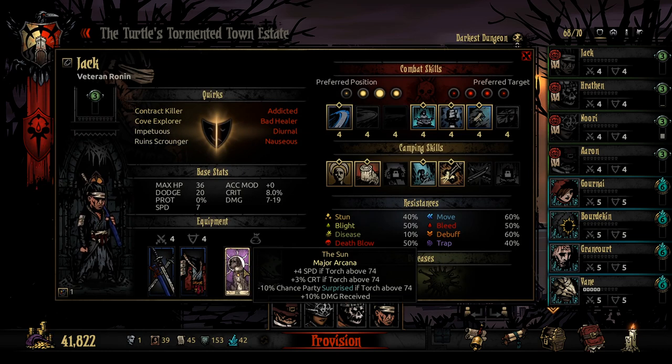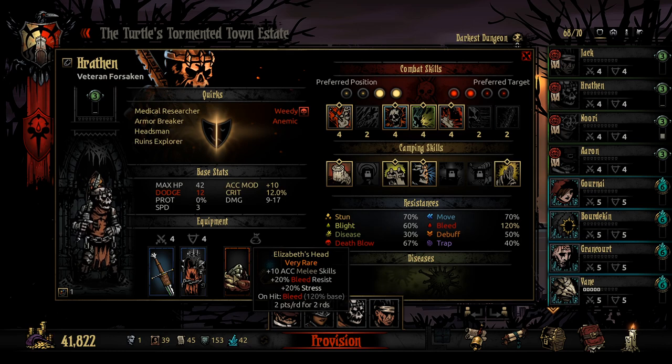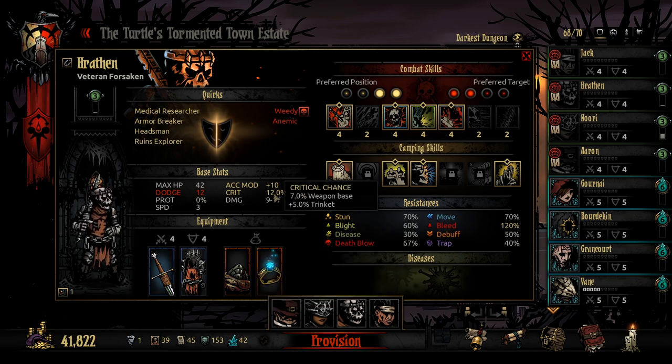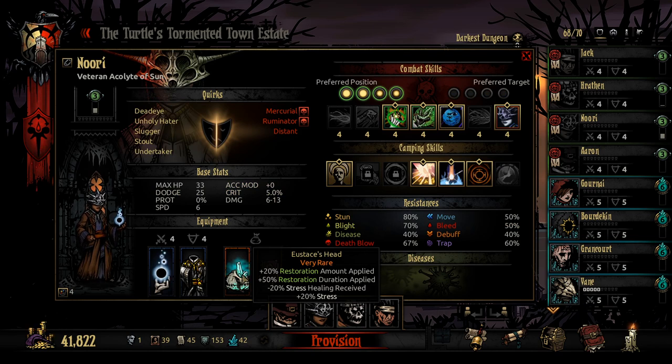We're going to be taking the Sun because this thing is just insanely good. The 10% damage received isn't a massive thing, but we get huge speed, huge crit, and minus chance to be party surprised. Then we're going with Blight on melee attack hit, which I think is really important. Harathon is taking Bleed — even though bleed isn't that useful against other things in the ruins, it's going to be useful against the Thing from the Stars. We're taking the focus ring for that extra accuracy and crit — up to 10 accuracy, 12 crit. We're taking Nori with the extra restoration head and the Book of Sanity just to reduce stress.